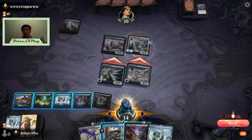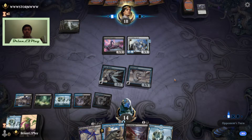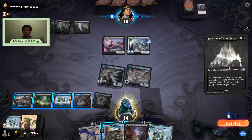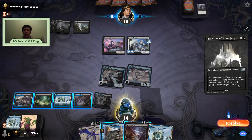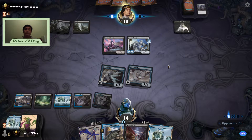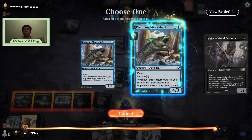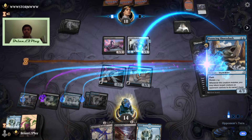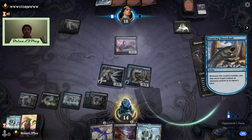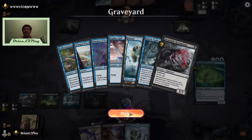Heartless Act may do the job. I'll play an untapped land and then attack with two and enter combat. Opponent plays a Shrine — at the beginning of your pre-combat main phase, the opponent loses X life and you gain X life where X is the number of Shrines you control. I'll wait for them to enter combat before doing anything. I'll start mutating now. I need to get rid of this creature before it gains Hexproof and I can't target it anymore. Oh no — my opponent milled my one copy of Shark Typhoon.